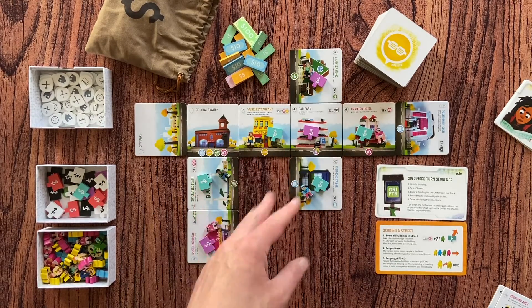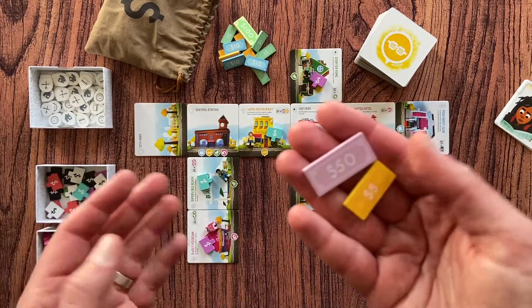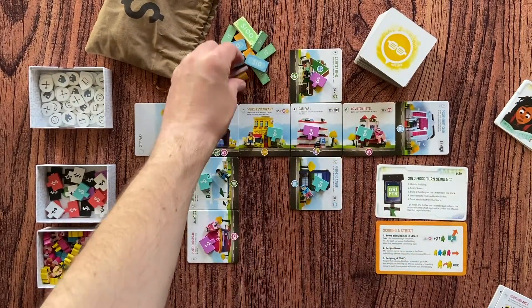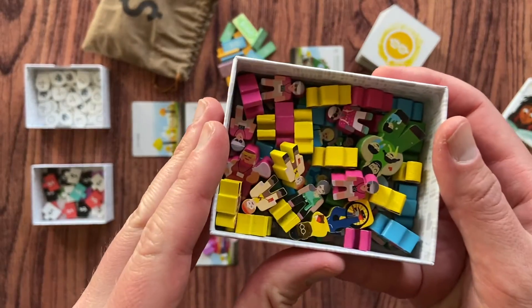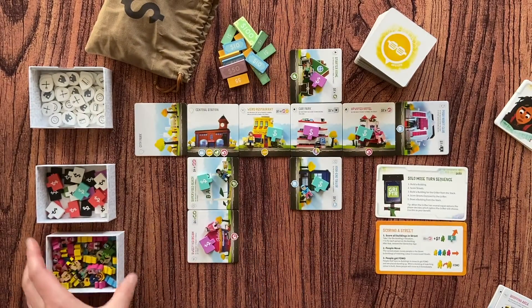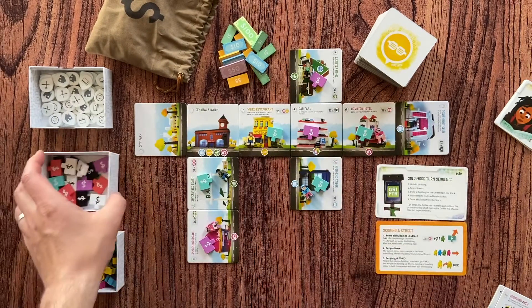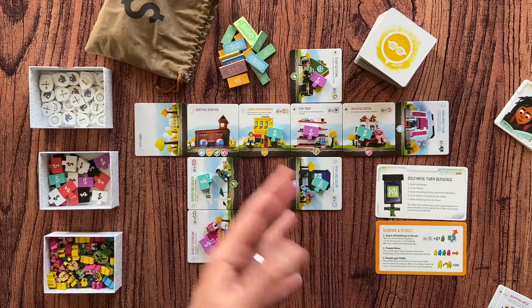So each player gets money. You have beautiful wooden money tokens — this is the deluxe edition of the game, so the meeples are screen-printed and all the tokens are made from wood, not cardboard. If you have the regular edition, some elements may be different.